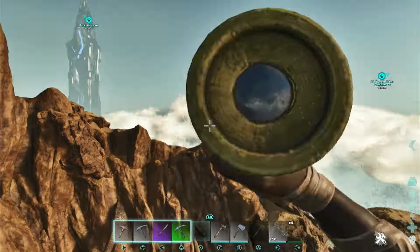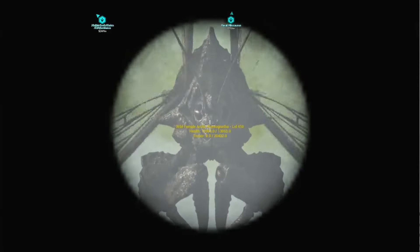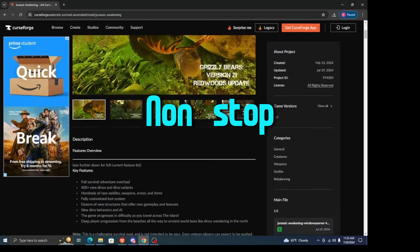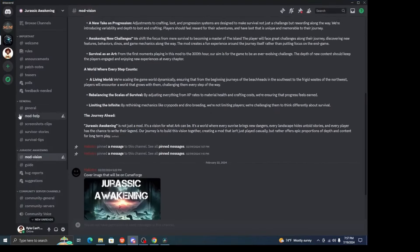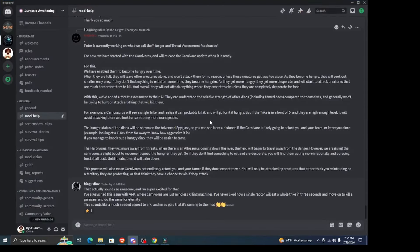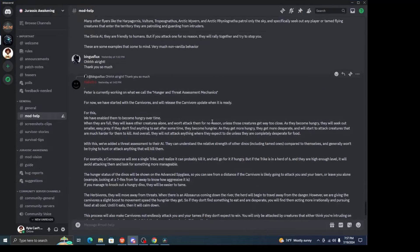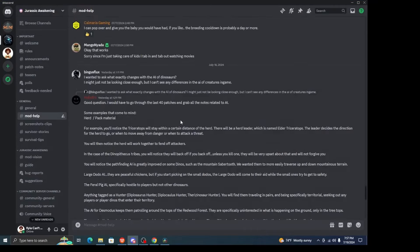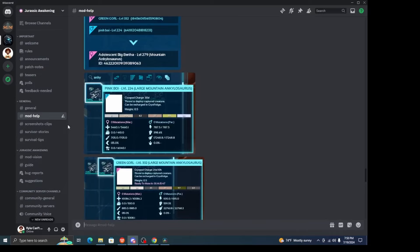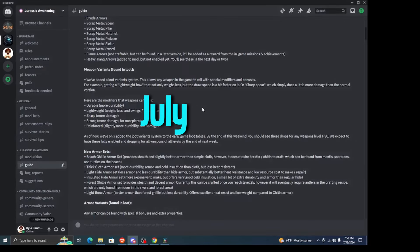Before we get into that, I need to tell you that Jurassic Awakening is being worked on non-stop and updated constantly with major additions, improvements, bug fixes, etc. It's been really exciting to see the changes that have happened just in the couple of months that I've been aware of it, and the future is really bright for Jurassic Awakening. However, just know that this content is applicable as of today's date, mid-July 2024.